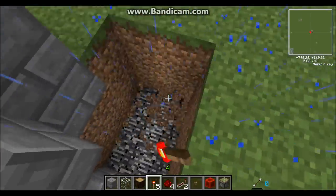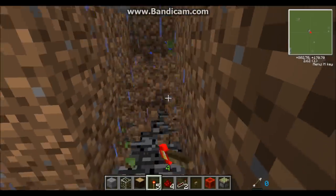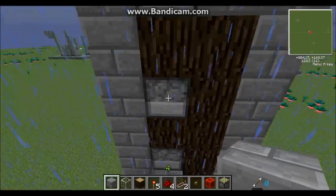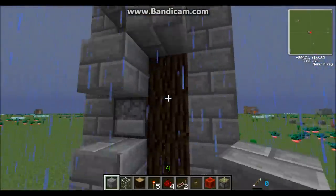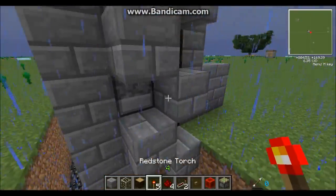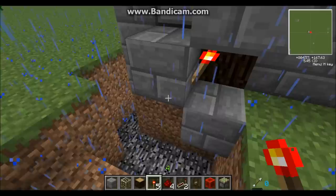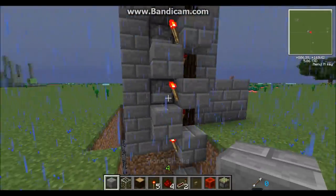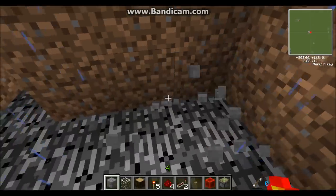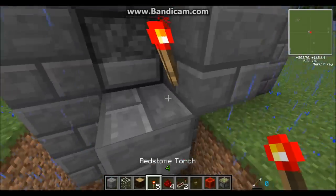Now wire it around to the other side — you can do this underneath the elevator but I like to take it along the back side. Repeat the same pattern: a block underneath each dispenser and blocks to the side. Place torches inverting onto your dispensers and make sure the torches are on going all the way up. Down at the bottom place two blocks with redstone torches underneath them, then bring this wire all the way around and place a torch, wrapping it around the back side.